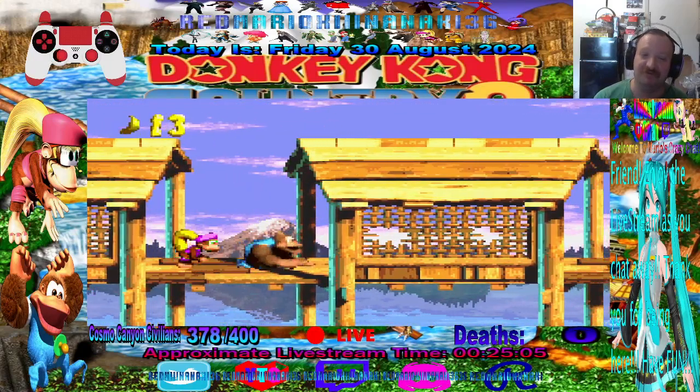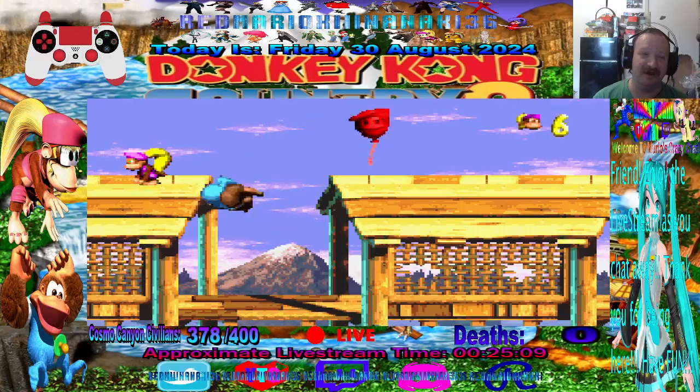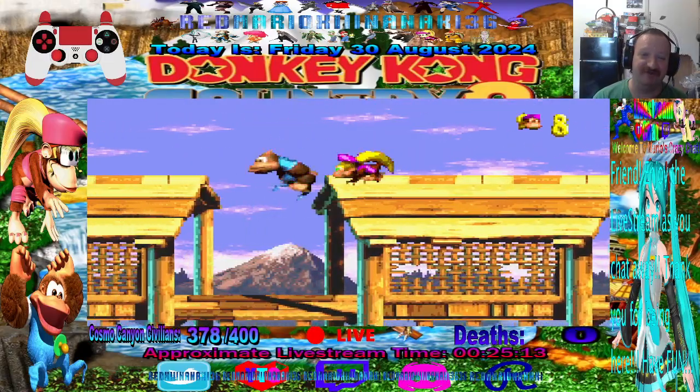Let's see. Switch to Kitty Kong right here, and let's throw Dixie upwards so we can get more. There we go — get a few hidden extra lives right there. Awesome.